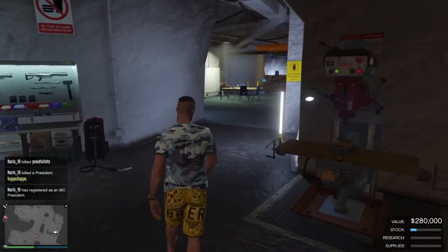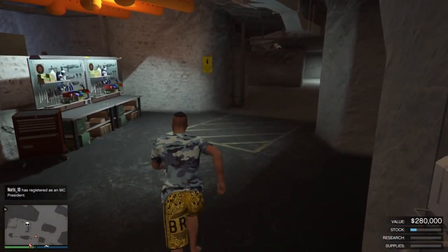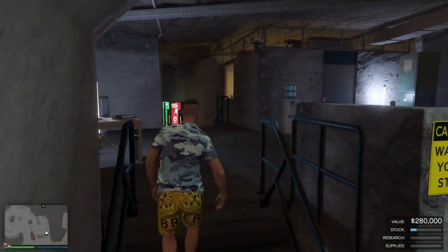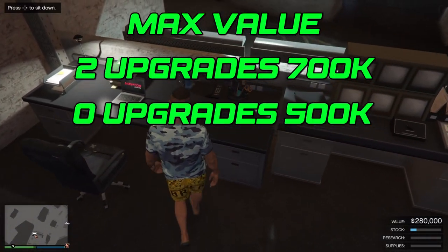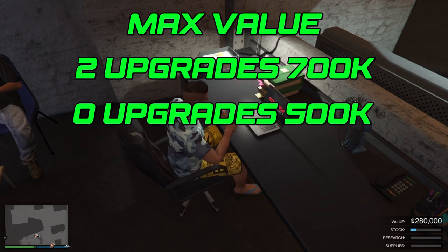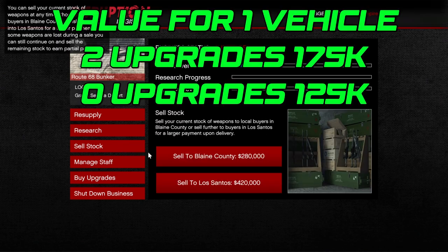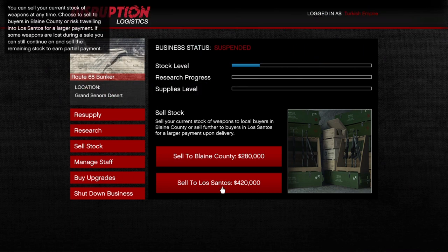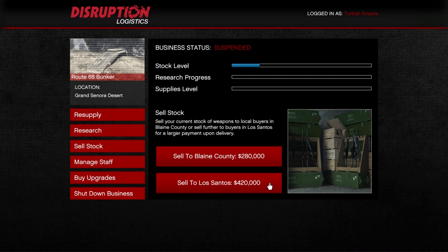The best time to sell solo is when you have only one vehicle. To guarantee one vehicle, you need to sell under a quarter of the max value. With two upgrades, the max value is 700k, so a quarter is 175k — sell under 175k for one vehicle. This week with double cash and two upgrades that becomes 1.4 million max, and the one-vehicle threshold is 350k. I'm selling at 280k right now, and with the Los Santos bonus that gives 420k — and you can see I got one vehicle.